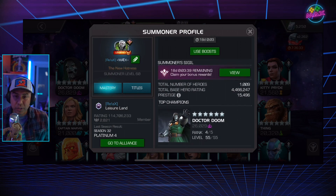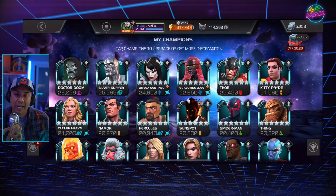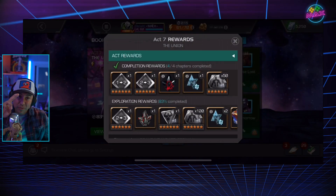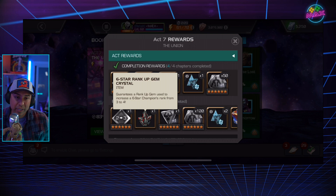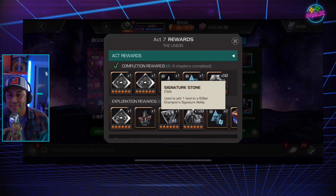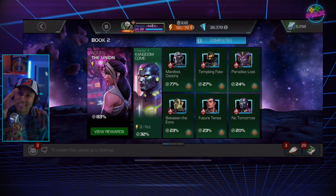That's where I sit at the moment. Let me know if it makes sense. New prestige: 15,496 — still got some moves to do. We're out of catalysts, so Act 7.4 has to be completed to get that rank-up gem. Hopefully we get a cosmic, but whatever class it is we're ranking up a champion. Those 120 generic stones will get put to use too. Wish me luck guys — let's keep pushing, and I'll see you in the next video. Peace.